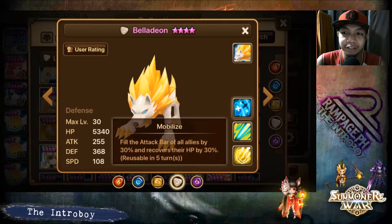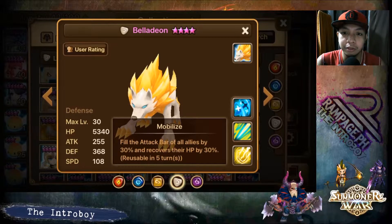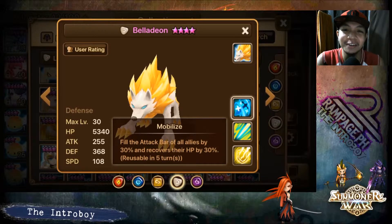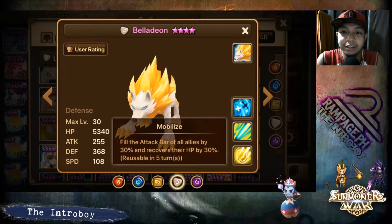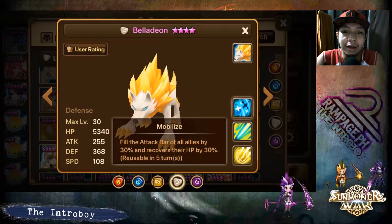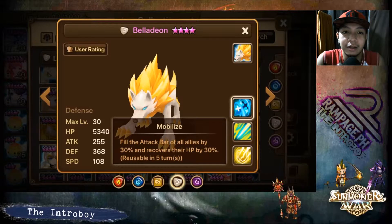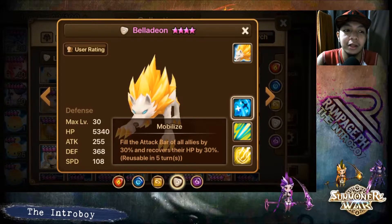He gives you the heal, the sustain, and a chance to get another turn if everyone is slow. He's really easy to obtain — you just have to farm him in the SD, or if you're lucky enough you'll get him in the L&D scroll. He's also a smart healer, meaning when you're autoing he only heals if allied monsters' HP is low enough, so he doesn't heal randomly like other monsters that just have a buff on them.